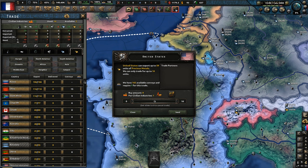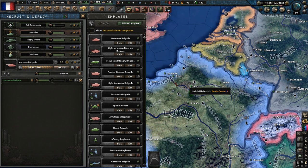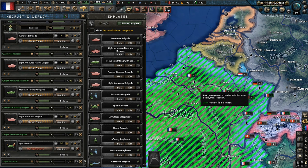Recruitment and deployment — let's have a look at these divisions. They're not too shabby. I think we'll try and get one of everything, get some French Foreign Legion in. I actually don't mind the default divisions for Millennium Dawn; they're not terrible. You can get better ones but I don't think they're as bad as people say — I think people overstate that.